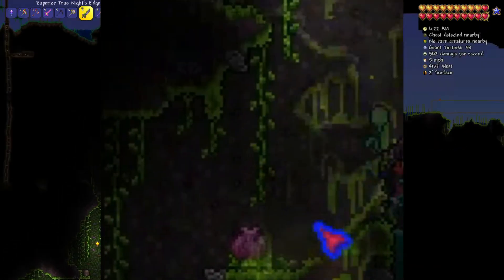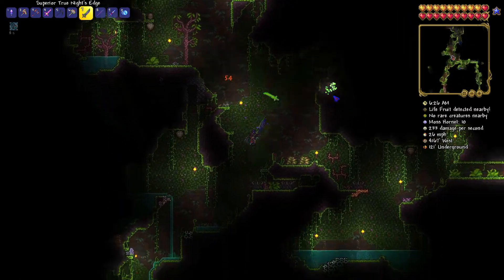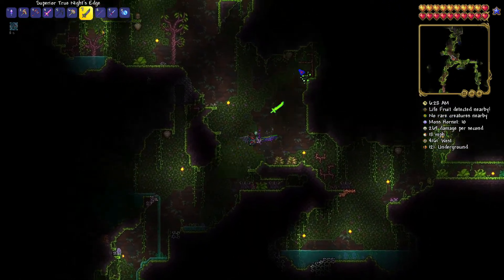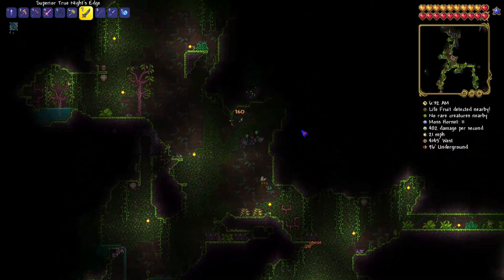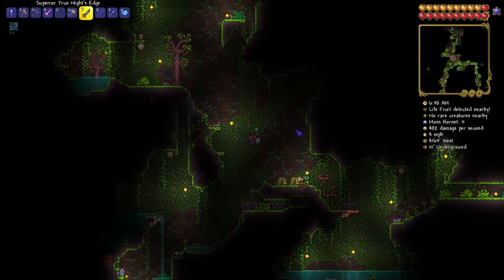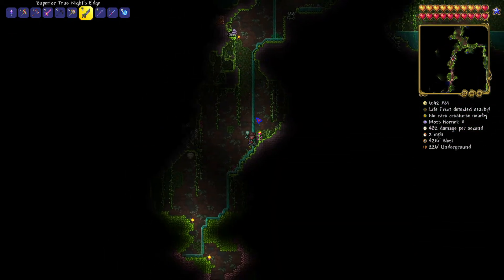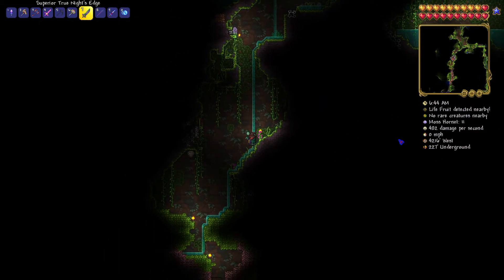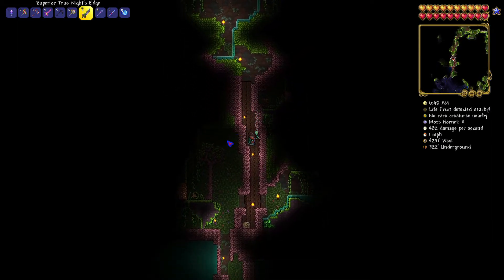Hey, look, it's a Plantera bulb at the surface of the jungle. Nice. I do think we actually have to fight it in the underground jungle, which is a lot lower than where we are right now, just because of how the surface levels work. We're already at 129 underground. Wait, no, then this should work. I'm not sure if it's when the music kicks in or when it's actually underground — that could be a factor in its spawning area.